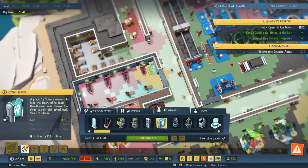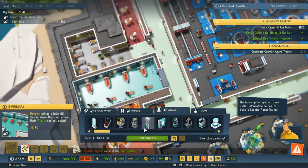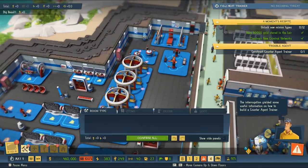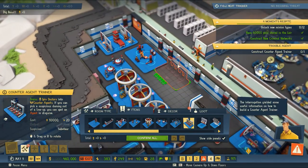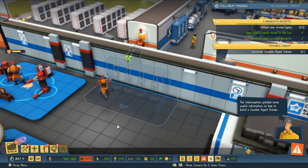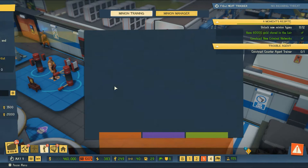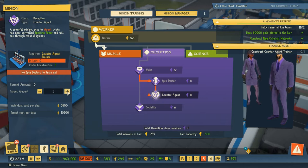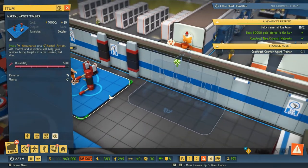We've got a coat rack — should we have a coat rack in our medical facility? Sure, we need a coat rack for all the medical coats, that's funny. Let's see the counter agent training facility — I don't even know what this is. It looks like there are different mannequins on tracks. Let's get this built and set up two counter agent training spots — we probably don't need a lot of specialized agents.